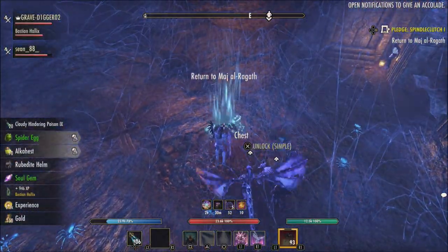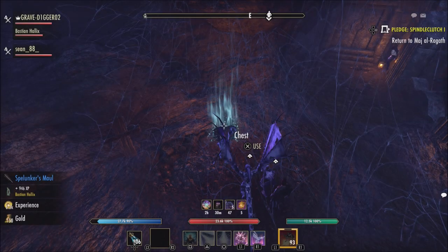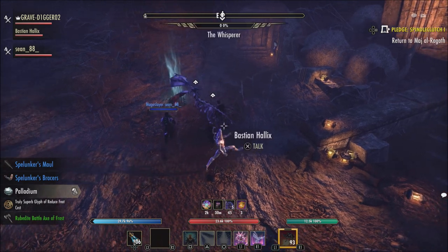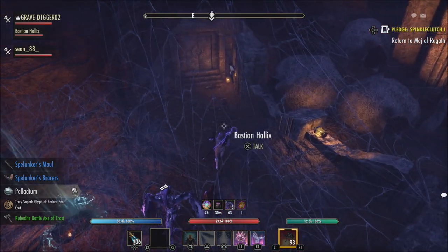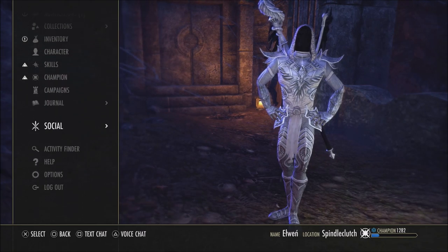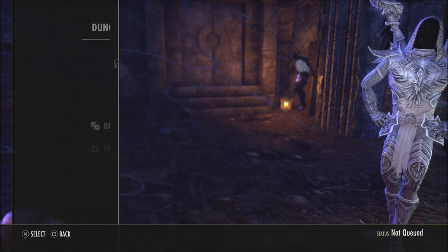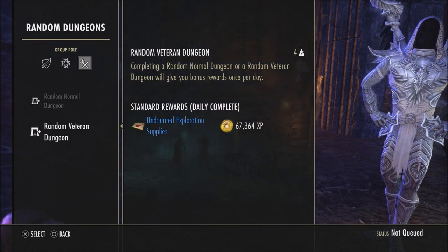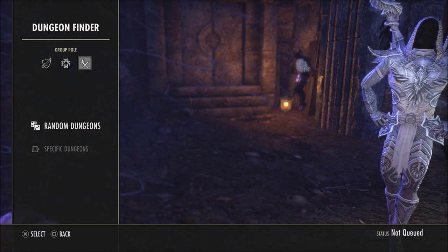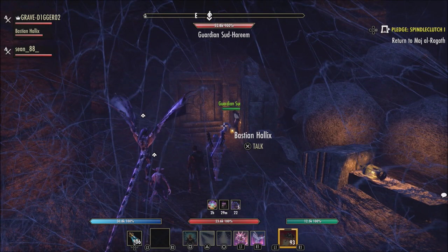Hopefully ZOS in the future will look at the green CP tree and figure out some way to make a workaround — more options for passives and maybe some better options for slottables. That way, people don't feel stuck trying to figure out exactly what they want to do with the green CP tree. Anyway, leave me a comment with your thoughts. If you like the video, hit the like, and if you haven't subscribed yet, please do so. I'll catch you next time.